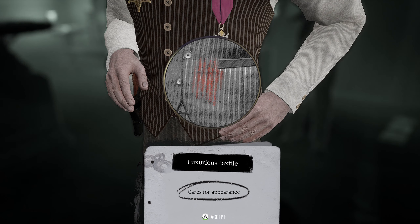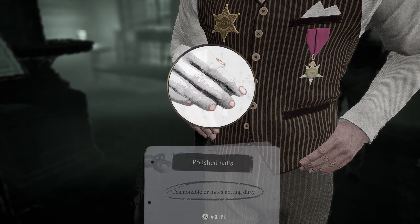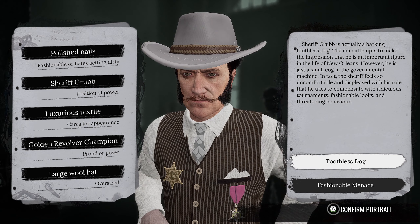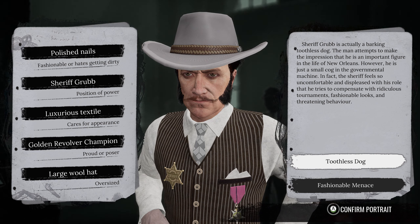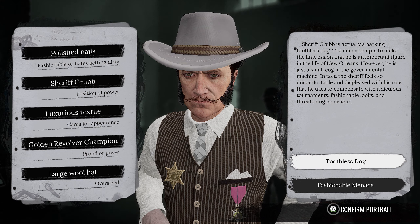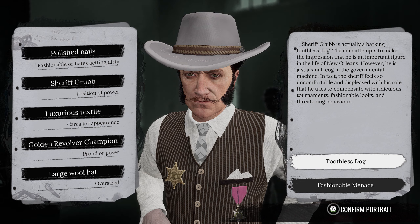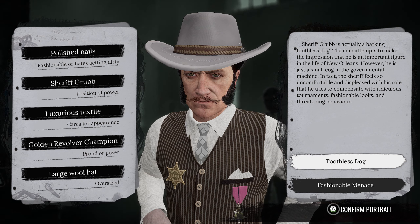Luxurious textile - curse for appearance. Polished nails - fashionable, hates getting dirty. Toothless dog option: Sheriff Grub attempts to make the impression that he is an important figure in New Orleans. However, he is just a small cog in the governmental machine. The sheriff feels so uncomfortable with his role that he compensates with ridiculous tournaments, fashionable looks, and threatening behaviour.